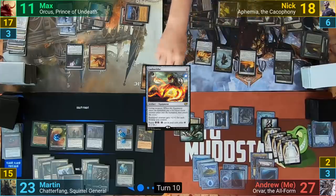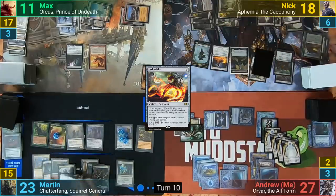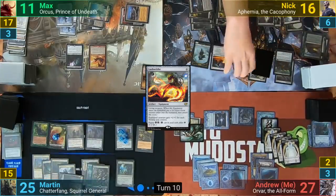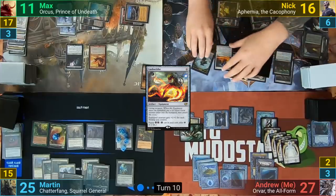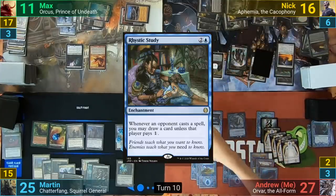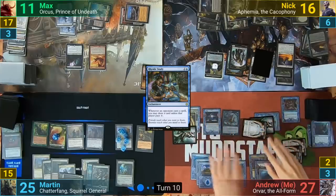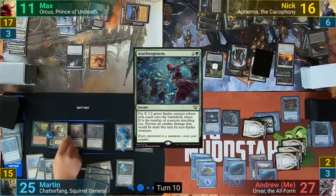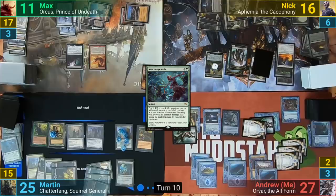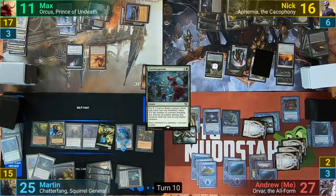Nyk recasts his Commander and moves to equip again, to which Martin responds by sacrificing more squirrels to take it out, putting two more counters onto the Black Market. Nyk recasts Ephemia yet again and just passes to me. I untap, cast a Rhystic Study, and move to combat. The way is open at Martin and I swing my board at him. But before blockers, he casts Arachnogenesis, giving Martin six 1/2 Spider tokens — and Chatterfang generates six 1/1 Squirrel tokens off of it as well. Combat damage is fogged.